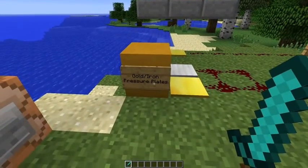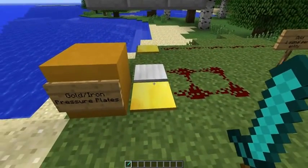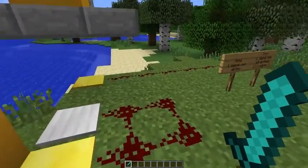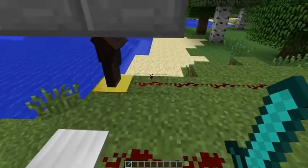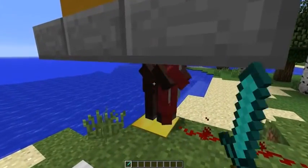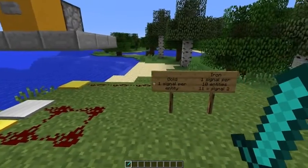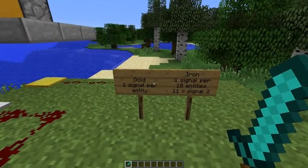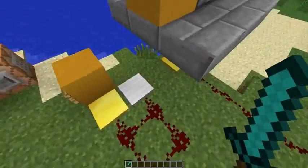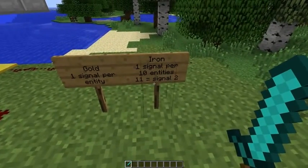Gold and iron pressure plates have been updated. Before, they were only activated by items, but now they are activated by entities as well. Depending on how many entities are on the plate determines the redstone signal. Gold gives you one signal per entity, while iron gives you one signal per 10 entities — so you'd need 11 entities to get a signal of two with iron.